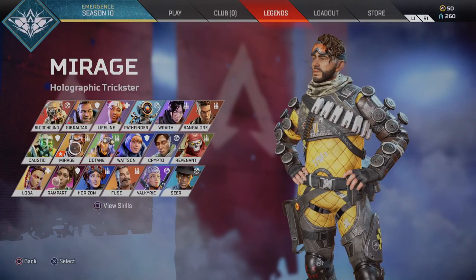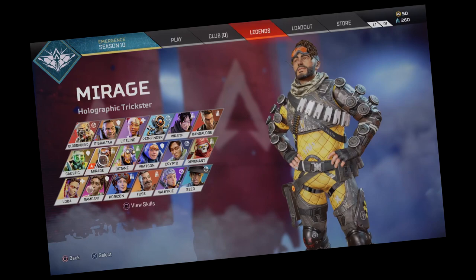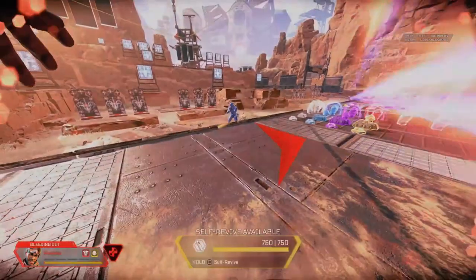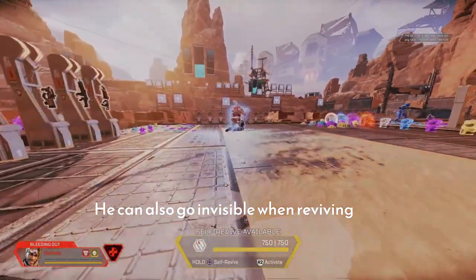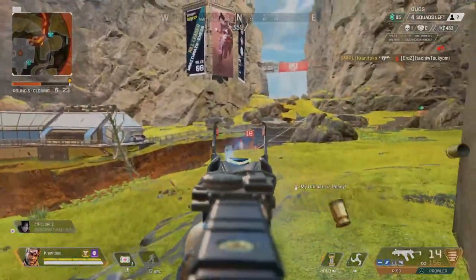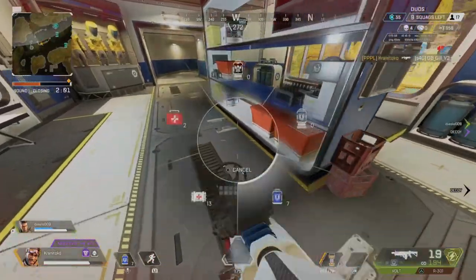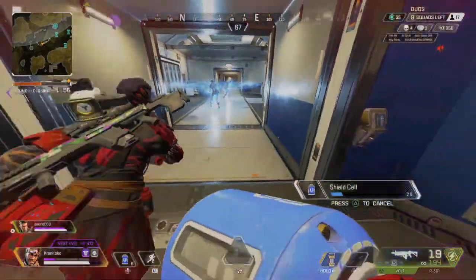Mirage is the class joker — that person who essentially loses everything he holds dear but tries to shrug it off by joking around. His passive makes him invisible when knocked down and leaves a decoy to fool enemy players for a few seconds. For his tactical, he can send out a decoy of himself that he can also control, in order to trick enemies into thinking it's him. His ultimate creates multiple other decoys which mimic his movements, screwing around with the enemy and allowing him to either escape a fight or get the jump on a player.